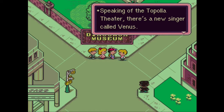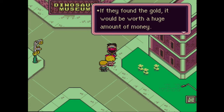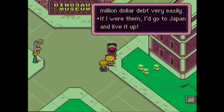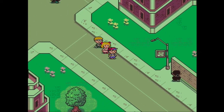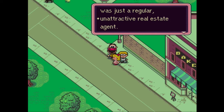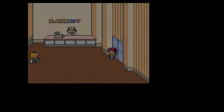Speaking of the Topola Theater, there's a new singer called Venus - she's better than the Runaway Five. The Runaway Five are apparently here. An NPC says the guys digging for buried gold - if they found it, it would be worth a huge amount. They'd be able to pay off a million dollar debt easily. The NPC says if he were them, he'd go to Japan and live it up. That's actually really funny, because gambling is strictly prohibited in Japan - it's like the opposite of where you'd want to go to blow all your cash.